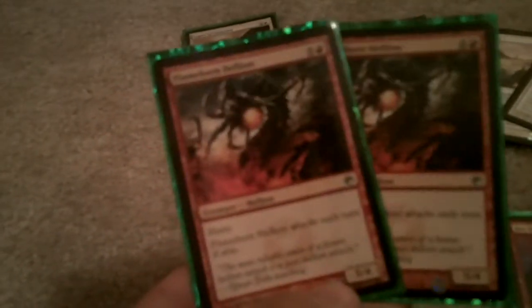One Lapse of Certainty to counter a target spell. And here's the big guys: two Flameborne Helions. These guys have haste, and along with the Mighty Leap it'll give them flying and plus two, plus two until end of turn. So it's very, very annoying.